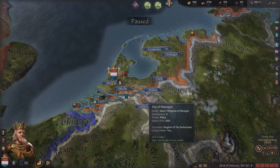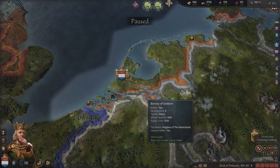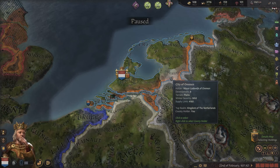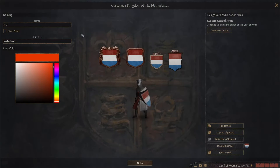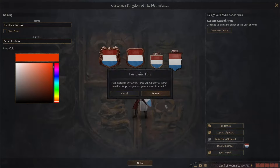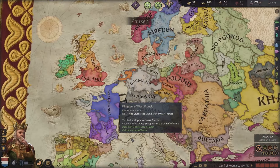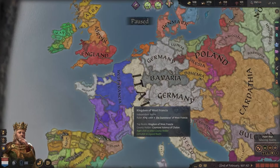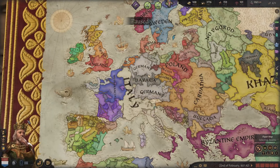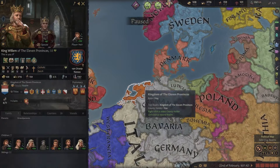We actually have eleven provinces. Let's call it the Eleven Provinces — the Eleven Provinces, right in the middle of Europe, next to Germany, Italy, and West Francia. For some reason France wasn't able to form Francia this soon. We've played roughly 40 years and Italy gained a lot of France for some reason, but it definitely looks cool. The Eleven Provinces — very nice.